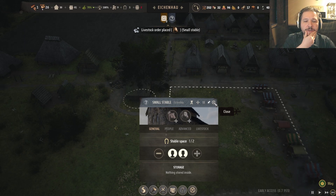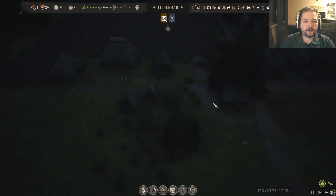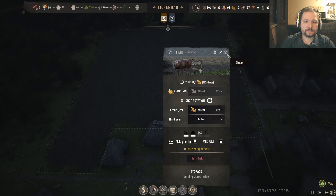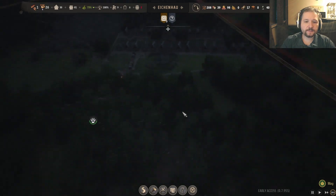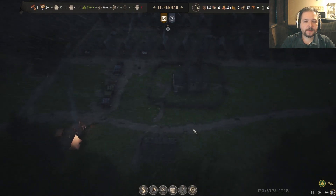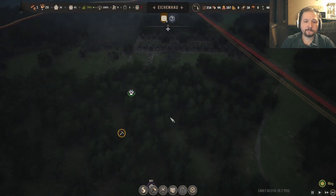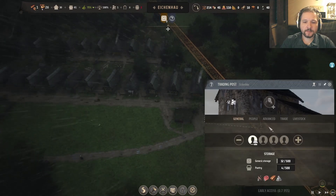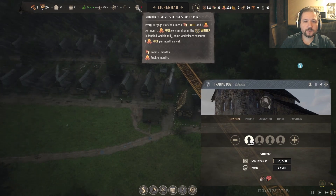Okay, we have a population of 79 — come on people, move in, we've got four more spaces. At this point we have three small stables and six pack animals running around doing the best they can. I think we can relatively safely say we've done everything we can honestly. We might in the future build another forager hut to collect even more berries.